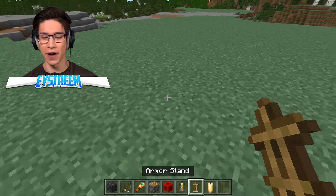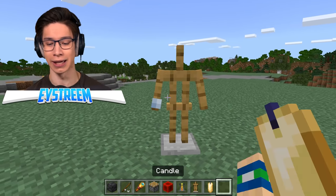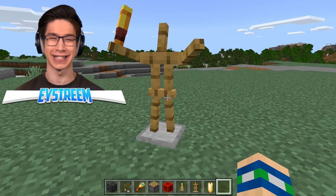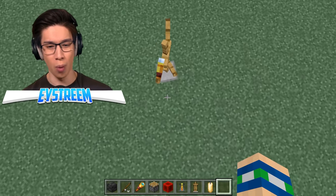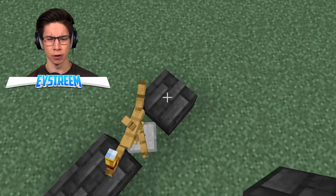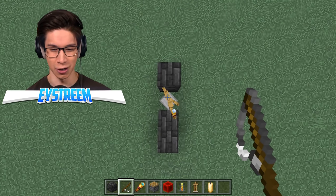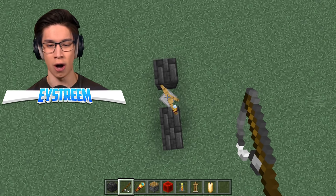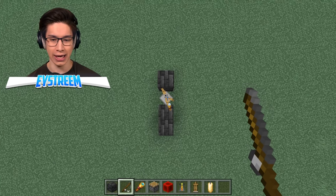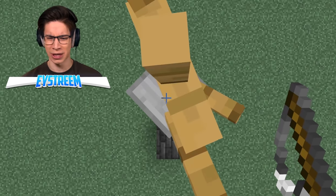First, we want to place down the armor stand diagonally and give it a spyglass. Then go ahead and crouch and click on that armor stand ten times while crouching. Now, the way that the spyglass is facing is super important. We want to place two blocks here and then two blocks behind our armor stand. Here is the tricky part — we're going to use a fishing rod and attach it to the very top of our armor stand, trying to get right on the center of the head. Once we've got that, we need to move just a little bit to the left and then pull the fishing rod up.